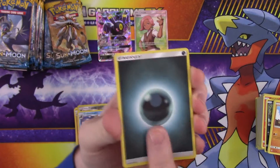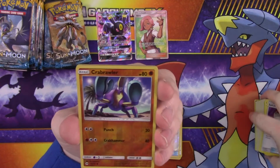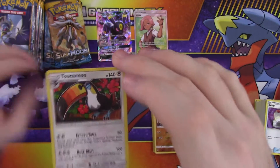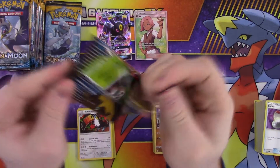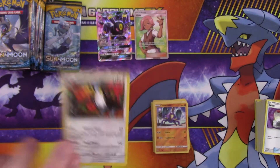So energy, Grubbin, Boldore, Switch, Switch — reverse is Crabrawler — and a rare is a Toucannon. It looks like the Froot Loops toucan. Like, almost nothing is done with it — it legitimately just looks like a real toucan.